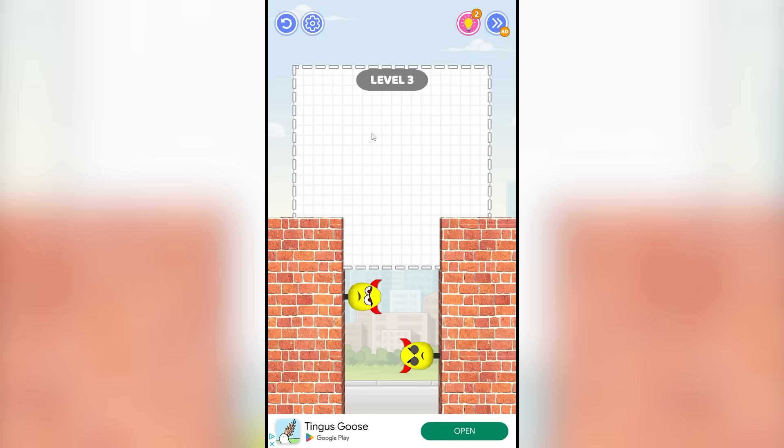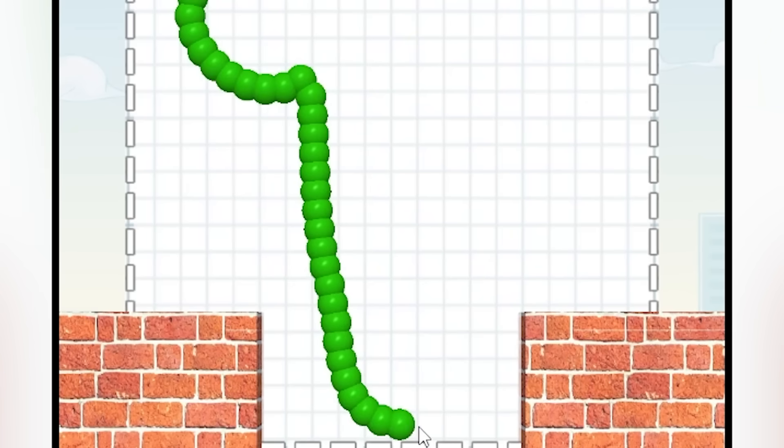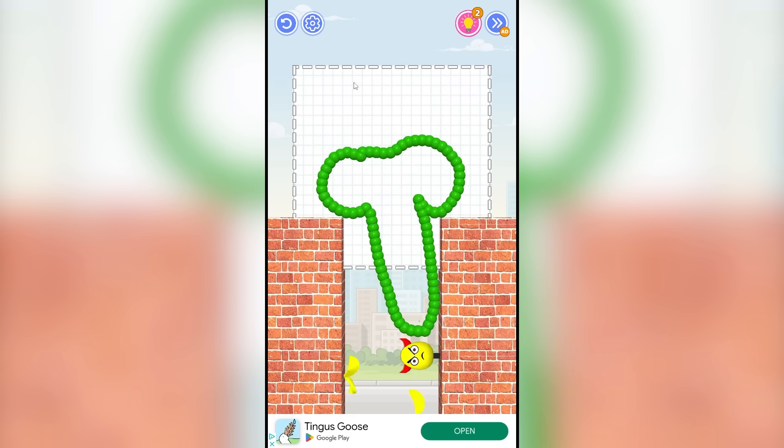Are you really gonna make me watch an ad after every single level? Silly developer. So on level three, we actually need to draw a rocket to destroy the eggs. It's really easy to draw a rocket. First you start with the left engine and then you draw the — yeah, I forgot what that's called. And then you draw the other engine and the rocket goes down.